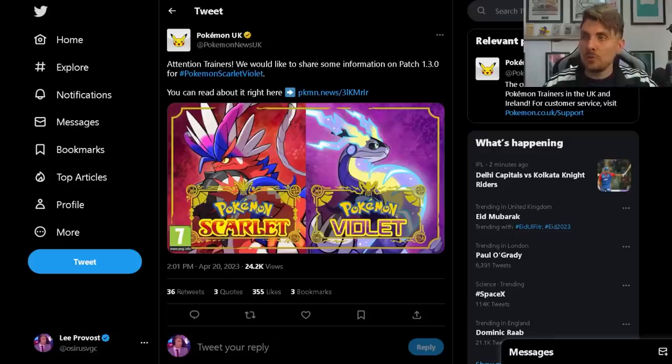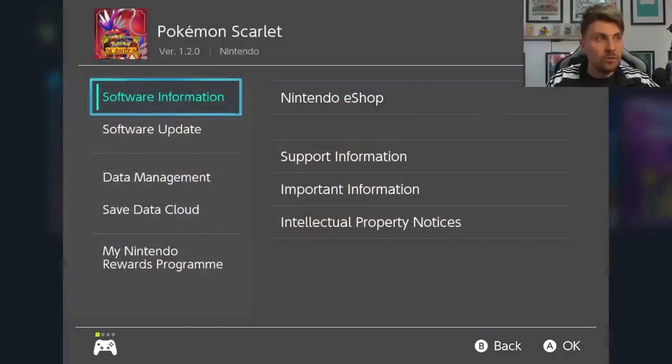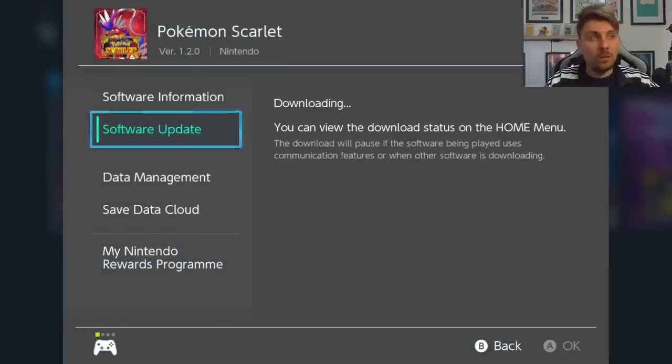Over on Twitter you can see: 'Attention Trainers, we would like to share some information on patch 1.3.0 for Pokémon Scarlet and Violet.' If you're in your game and want to update, all you need to do is be on your home menu, press the plus icon on your controller, then 'Software Update' if you haven't got auto-updates on, and then go via the internet — it will check, download, and update to the newest version on your Switch.